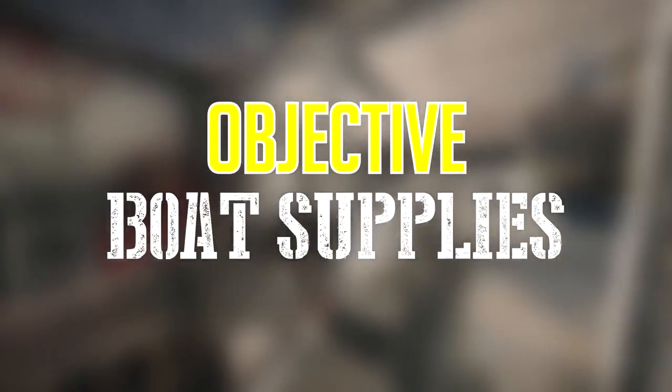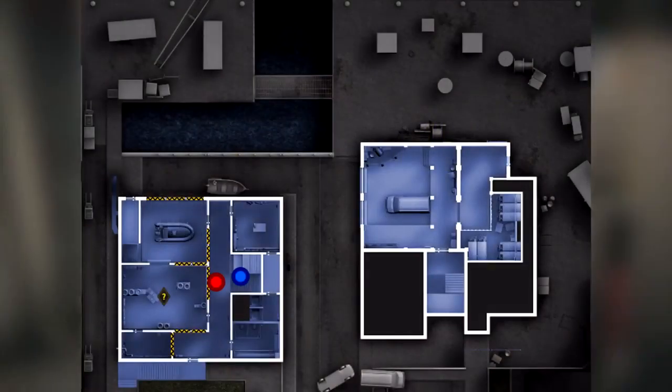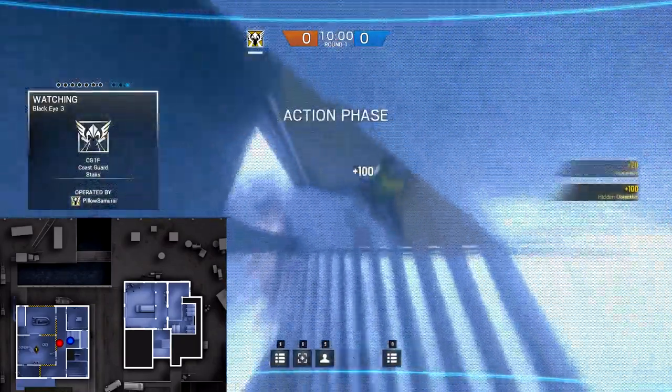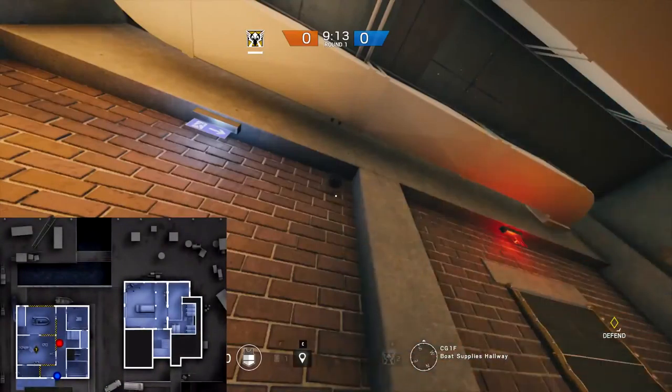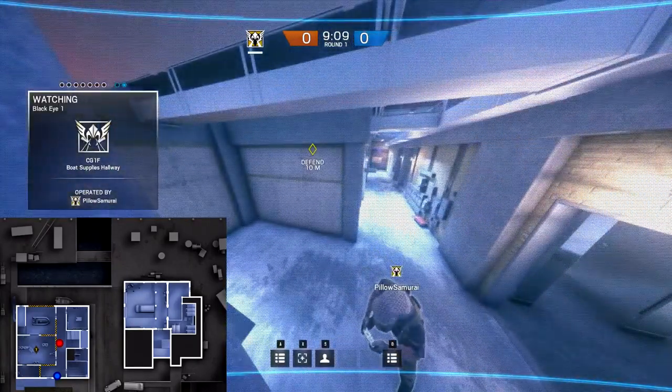If the objective is in boat supplies, try the following cameras. Try one on the back of this ledge on the staircase. If you put your camera here, you will be able to spot anyone coming down the stairs or walking around the bottom hallway. This alcove can hide your camera from enemies coming in from outside, but is exposed to anyone observant enough to look up.